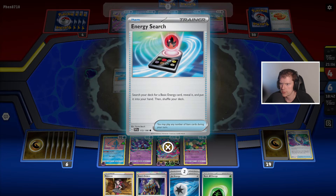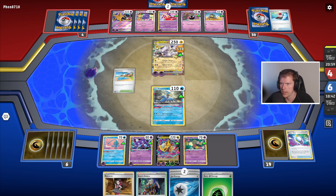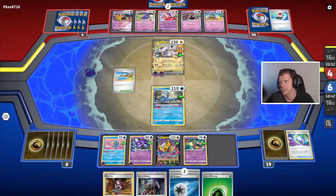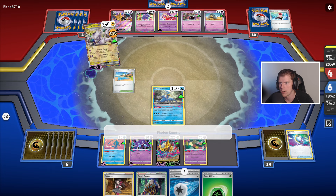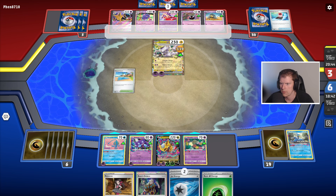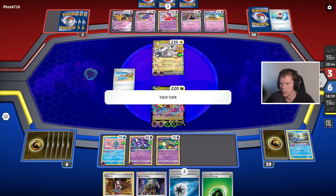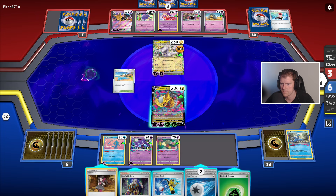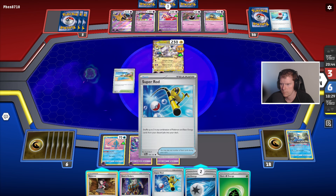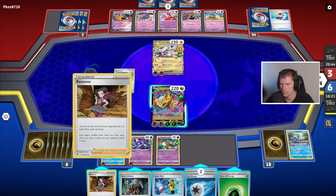Energy Search — search your deck for a basic energy and put it in your hand. I don't think we're out. I think we're okay. But that is 310 on an Alakazam — this attack can be used even if... that's crazy. Damn, that's crazy. I need a V-star. This is so risky, man.